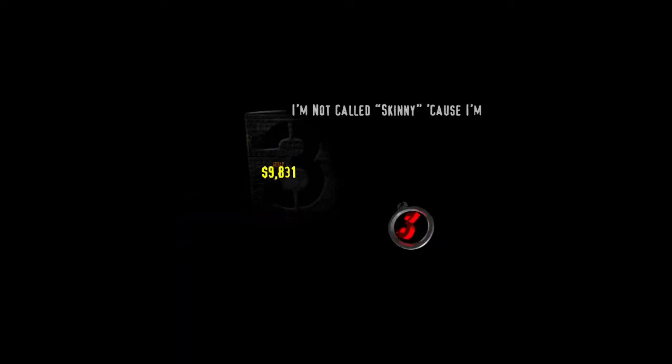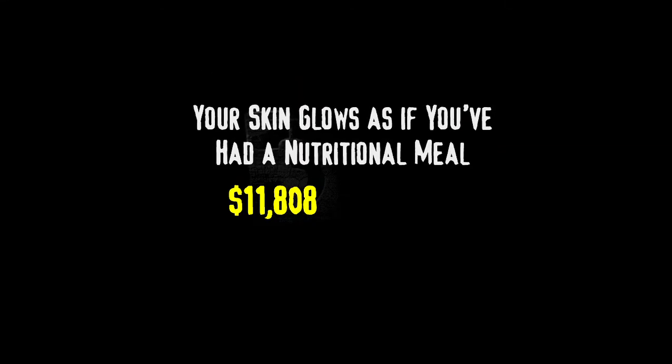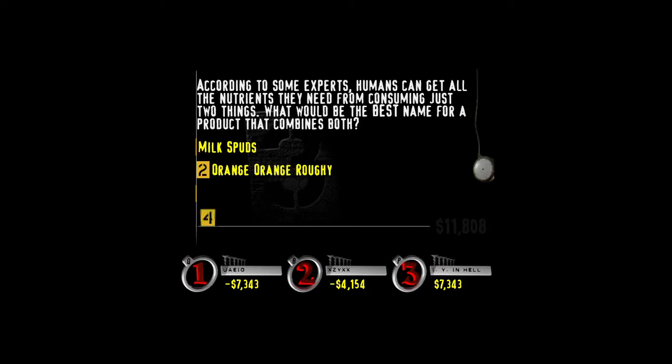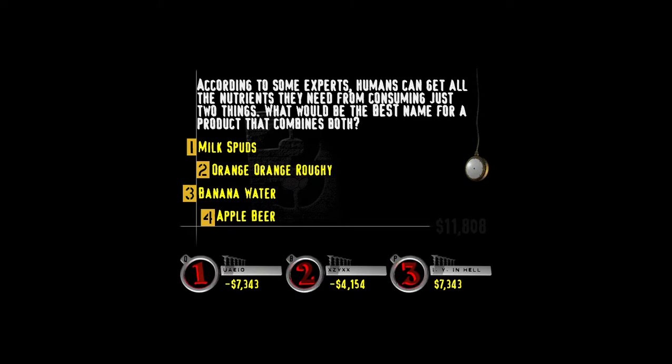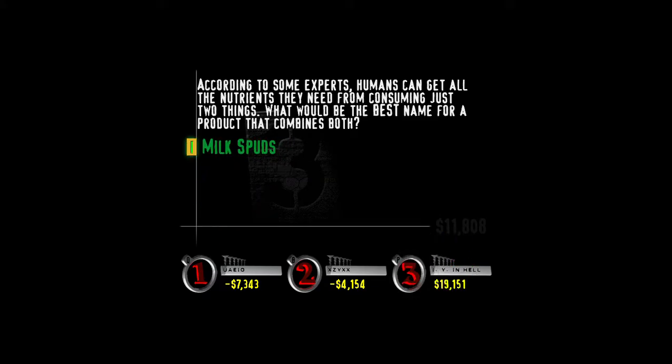Player three, hit your buzzer and show us how much cash is up for grabs. The category is: Your skin glows as if you've had a nutritional meal. According to some experts, humans can get all the nutrients they need from consuming just two things. Some food experts say we can get all the nutrients we need from a diet of milk and potatoes. I think one of the experts is from Idaho, and the other one's from Wisconsin — go figure.